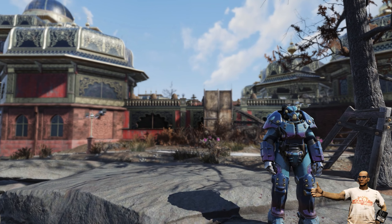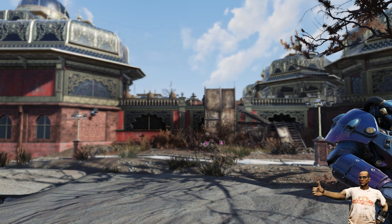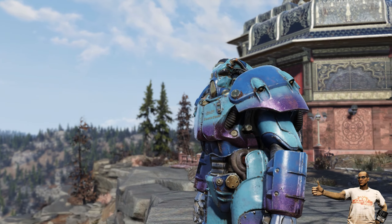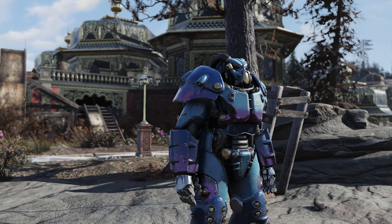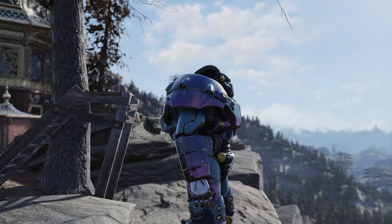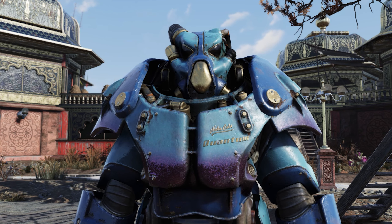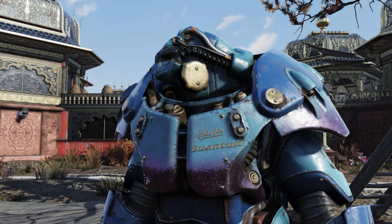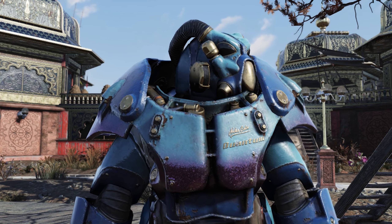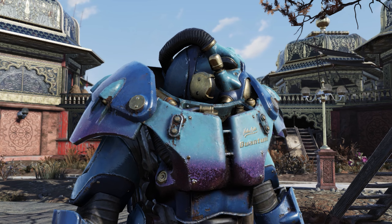Hey there Vault Dwellers! In this video I'm going to show you how to obtain the UltraSharp Nuka-Cola Quantum Paint Plan for the Prototope X-01 Power Armor. Please take a moment to give this video a thumbs up because the more approval it generates, the better it will do in a YouTube algorithm search engine. And if you're not already subscribed to the Naked Vault Dweller YouTube channel but you like this kind of content, please hit the subscribe button down below. We'd love to have you part of this community.